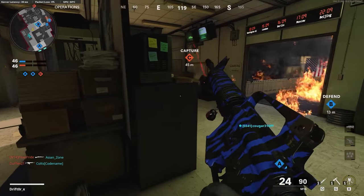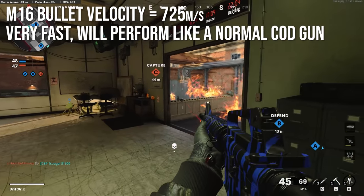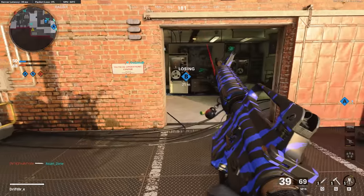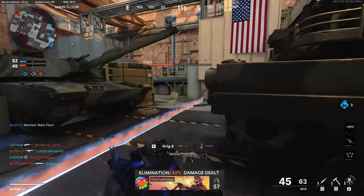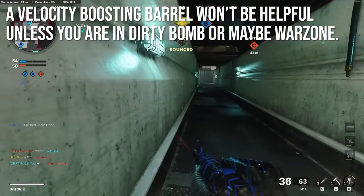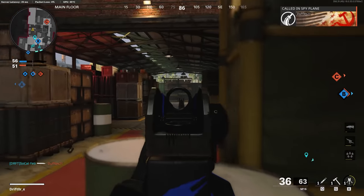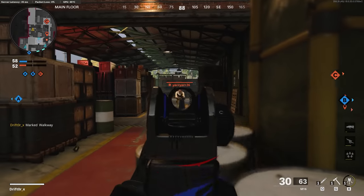The M16 bullet velocity is 725 meters per second, which is very fast for this game — or actually normal for a Call of Duty game. A lot of the guns in Black Ops Cold War have very low bullet velocity, so this one's going to feel like a godsend. You're not going to need any kind of bullet velocity boosting barrel, and it won't be helpful unless you're playing Dirty Bomb or maybe Warzone when that comes out. Your base weapon has great bullet velocity, and it hits like a dump truck.